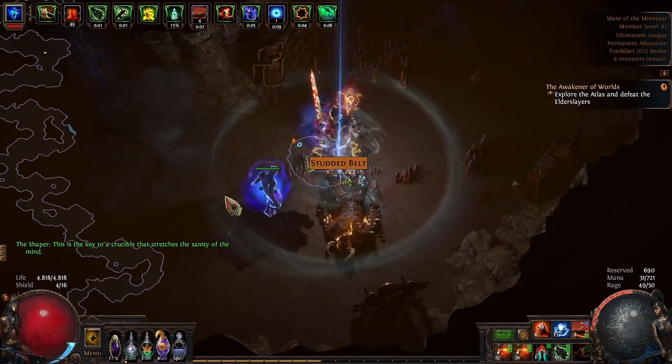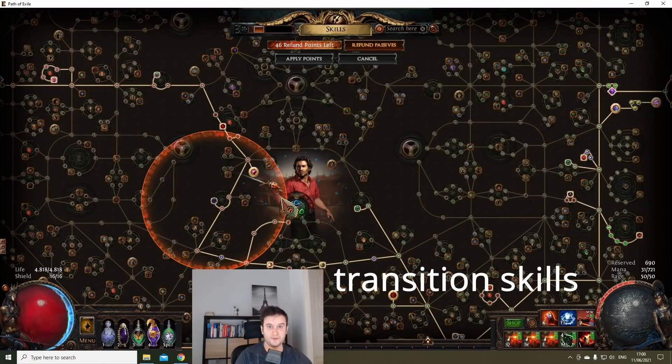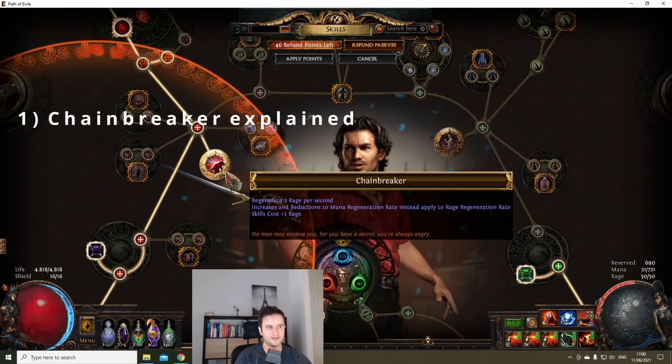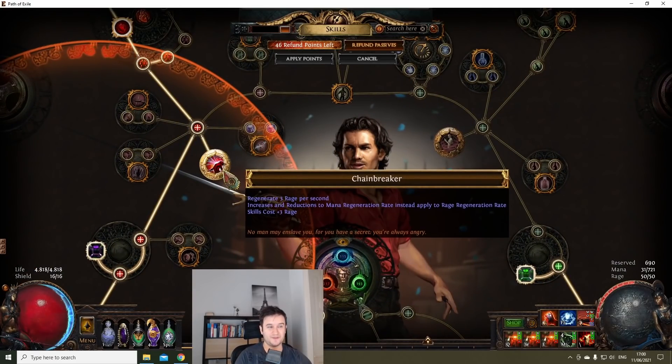Let's get into the build portion of the video. Before we get into the items, let's talk about the Chainbreaker interaction. This keystone is pretty busted if you know how to use it. As I said in the intro, this is not something I came up with — this has already been done this league, but mostly for spellcasters.